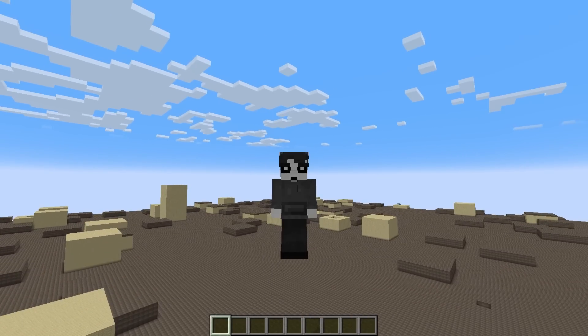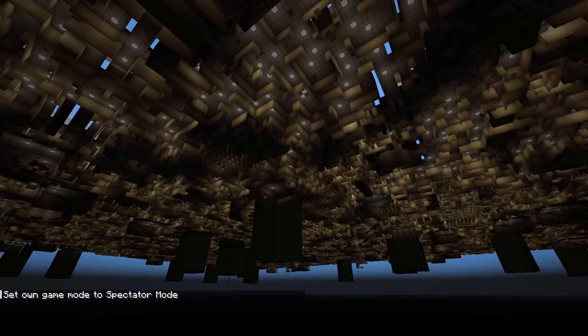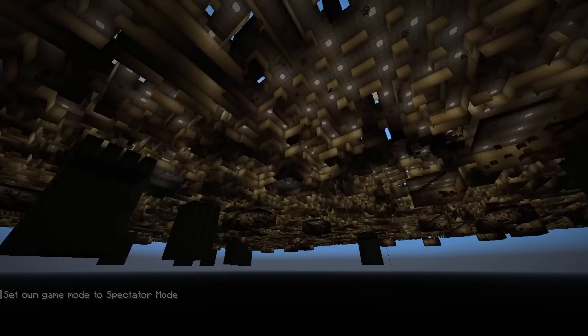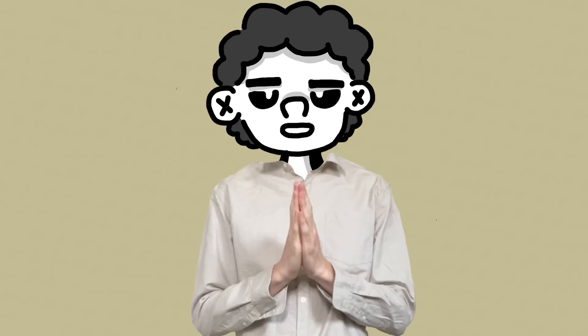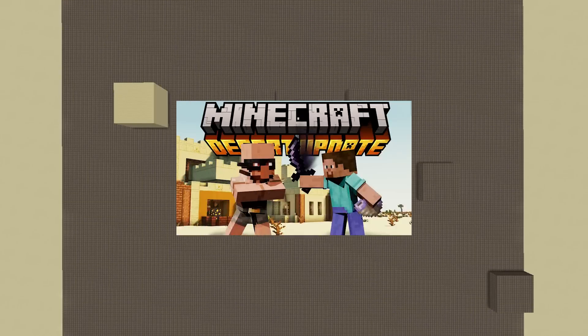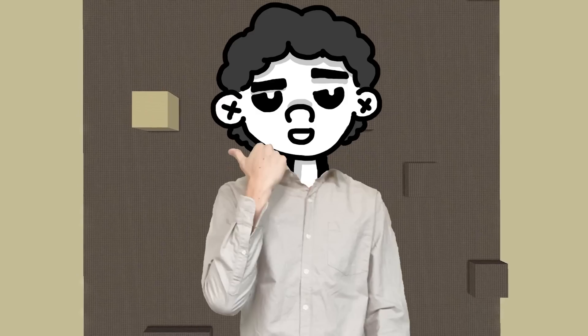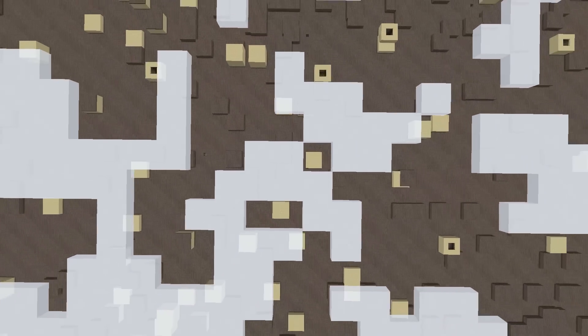Infinite structure generation is officially working and it is actually beautiful. For those who are a bit confused, essentially what's happening is that a structure is being summoned, and then using a function called the jigsaw block — which I explained more in my desert update video — it places several more of those structures around the outside, creating a huge square. This square is then placed in a super flat dimension, summoned alongside other squares, making a massive grid pattern which eventually links up — basically an infinite structure you can walk through with no escape.